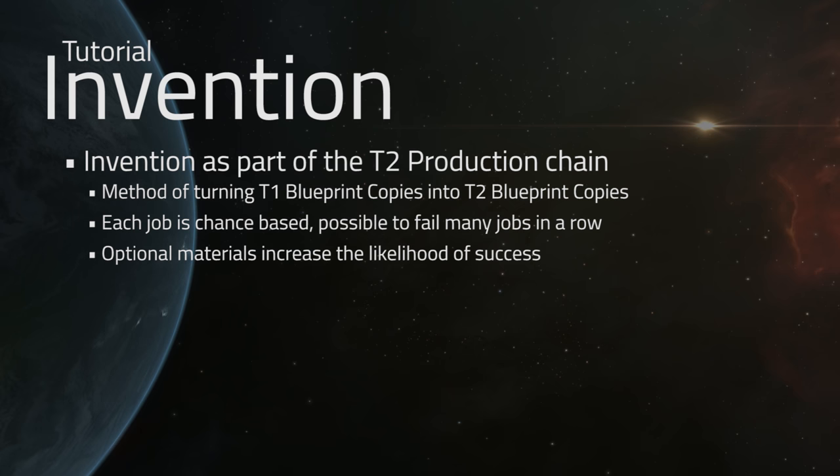Each job is going to be chance-based, so there's a possibility to fail multiple jobs in a row, and optional materials have the possibility to increase the likelihood of success and augment the final blueprint, as we'll get into in just a minute.